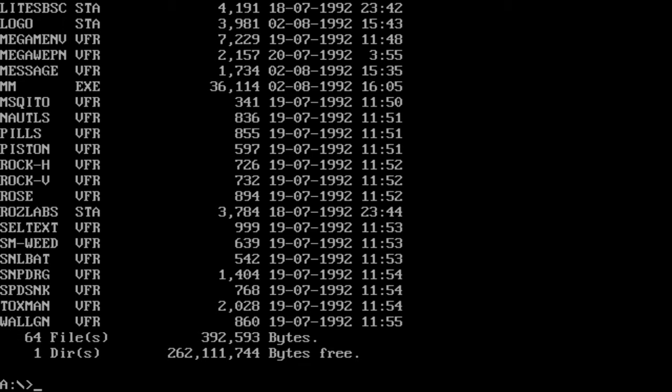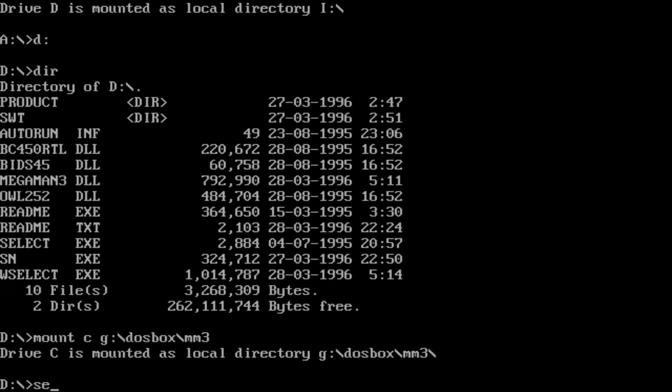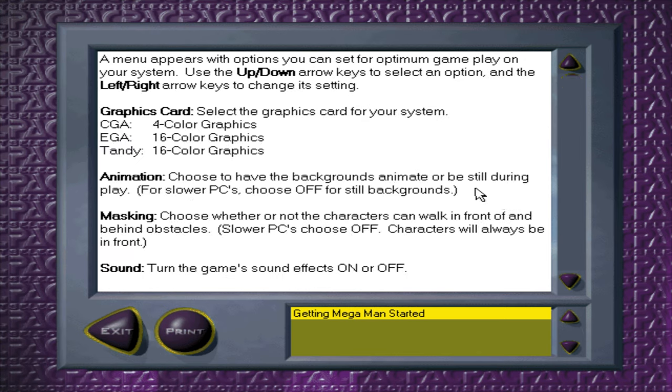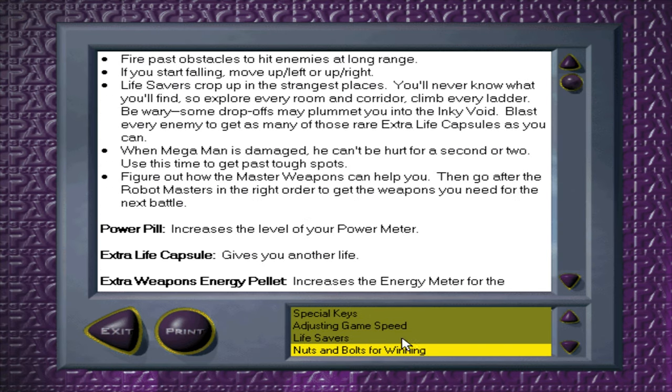On the CD-ROM drive, there are only 10 files and two directories, but about 3 megabytes worth of files — because this game can actually be run from Windows. It's the same game but with extra stuff for Windows. The way you play it is you just click 'Select' and this nice launcher pops up. If you go to manual, you get a magnificently slow-loading manual that you can click and drag, and you hear some magnificent beeps. Extra props for effort. There's also a 'Select Tips' section — fire past obstacles to hit enemies at long range.